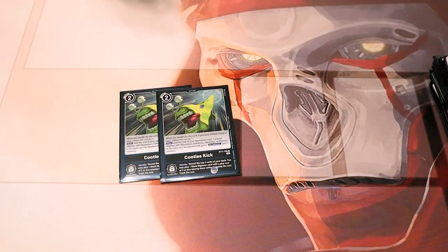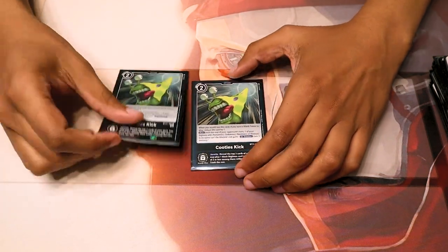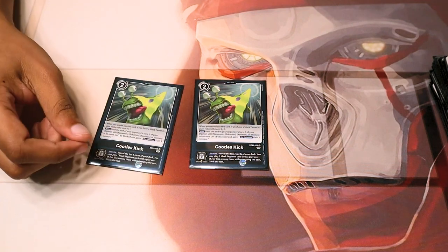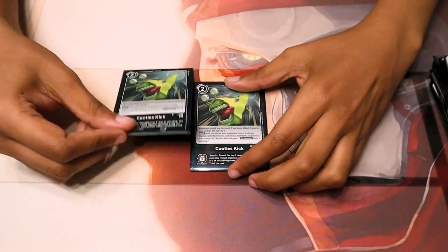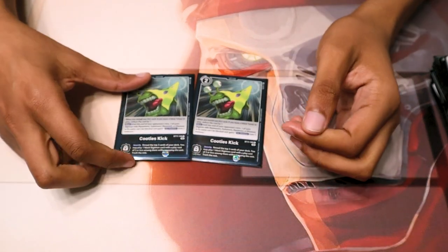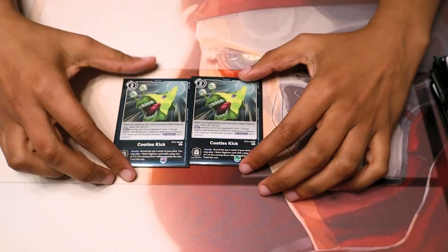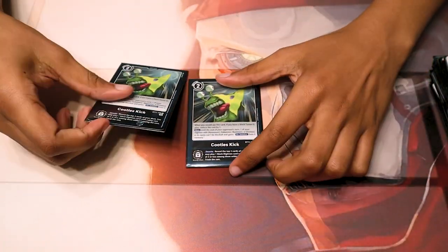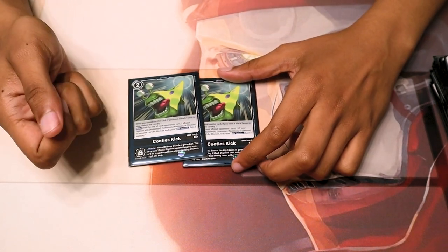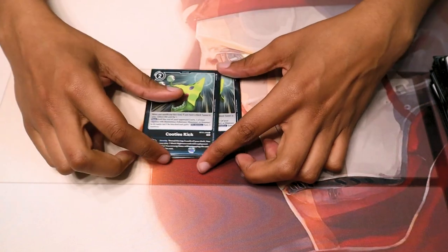Next we run two Cutie Kick — disgusting. We run this because it is a one-cost kamikaze card. Most of your units have 1k attack, maybe 3k if you're lucky, so they're going to die. What this does is give your Sukumon, Numemon, or Etemon the ability that on deletion you get three memory. So for the cost of one you're getting three back — that's a net two memory positive, stonks. As a security effect, you reveal the top three and get to play a Digimon with cost three or less, which is again almost your entire deck. And then you trash the rest, further filling your game plan.